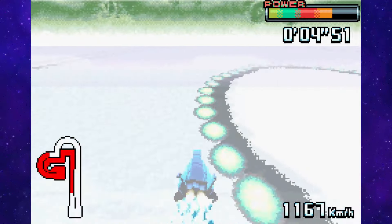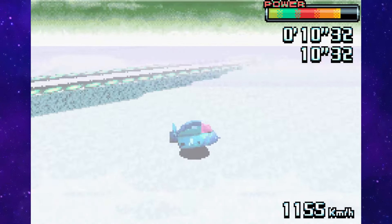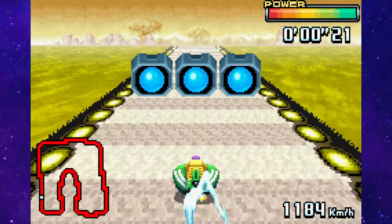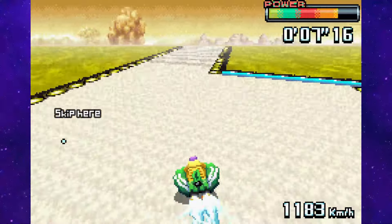This test is very similar to B5, same track, similar machine and quite a bit of extra time. I think you can already tell that this isn't gonna be any harder than B2, just race like usual until here and then repeat the same move from B2 for an easy gold.